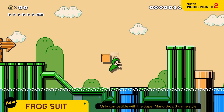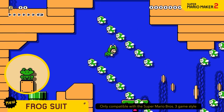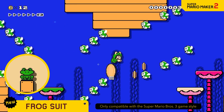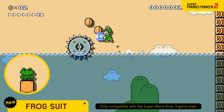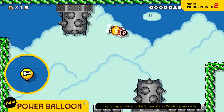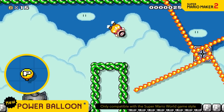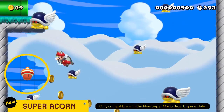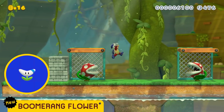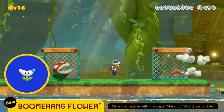The Frog Suit lets you become Frog Mario. It lets you swim through water with ease and run across its surface. The Power Balloon lets you float with the fluffy grace only a balloon can muster. Glide through the skies as Flying Squirrel Mario. Take out surrounding enemies in one throw with a boomerang.